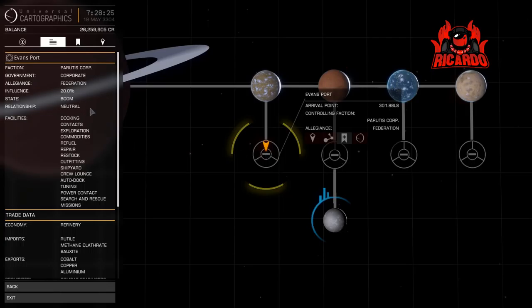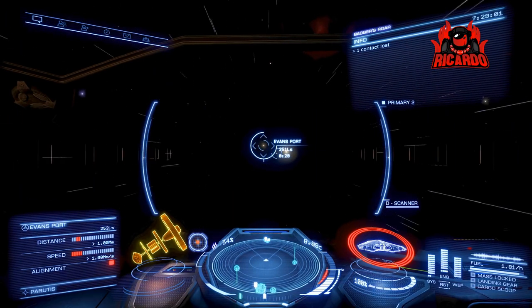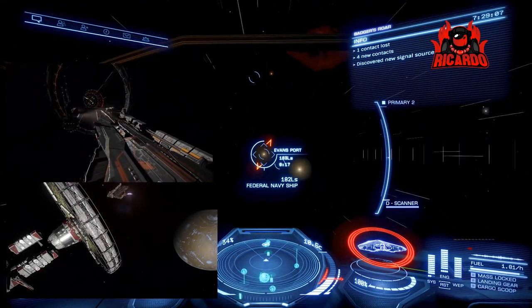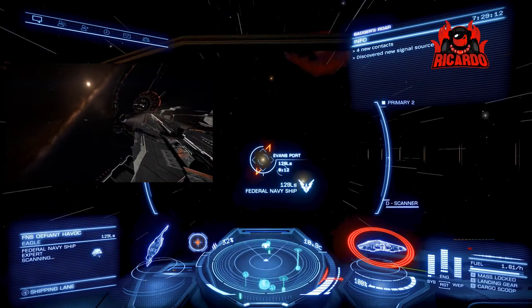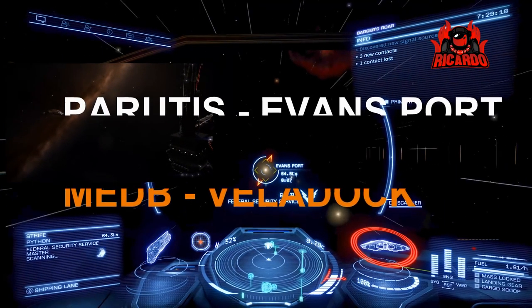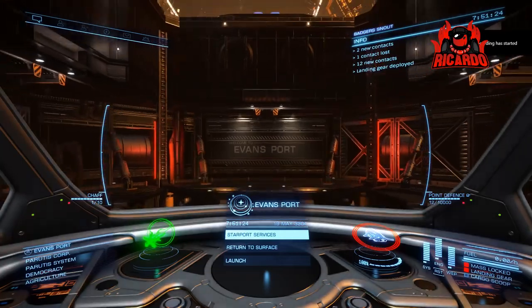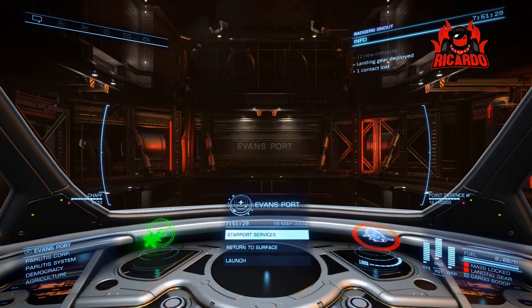A lot of YouTubers — and I'm guilty of this too — say 'here's our latest money making scheme, you can make 60 million an hour, or 130 million an hour.' So straight off the bat, the systems are: Parutis with Evansport, and Med B with Valadoc. Now you know what the systems are — feel free to close this video, or hang around and hear my thoughts on the subject.